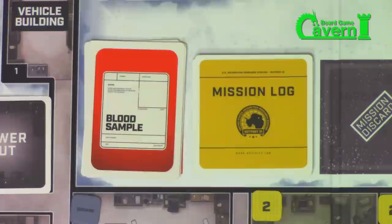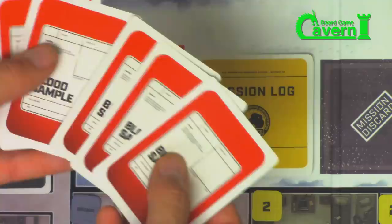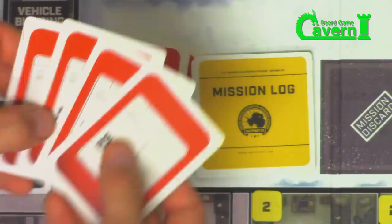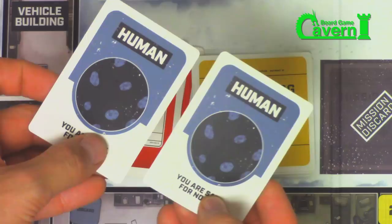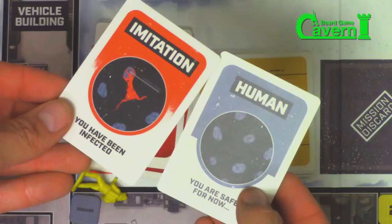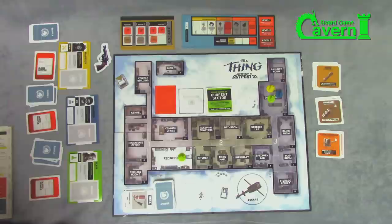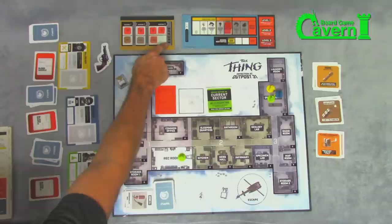Whenever your team clears a sector, they have to deal with assimilation — what happens when you enter a new sector and people are potentially infected with imitation blood. The captain takes the blood sample deck, shuffles it, and deals one to each player. In a four-player game, four cards are dealt and the rest go back. Each player takes the new card along with the card they already had, looks at them secretly, then returns one face down to the captain to discard. If you had a human card and you were given an imitation card, you must return the human card — you are now an imitation. Once your team clears sector three and accomplishes all objectives, it's time to escape.